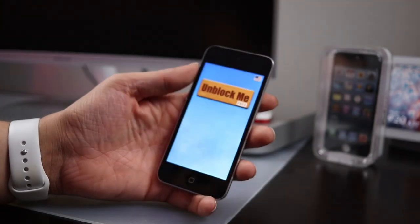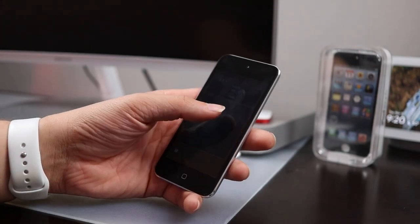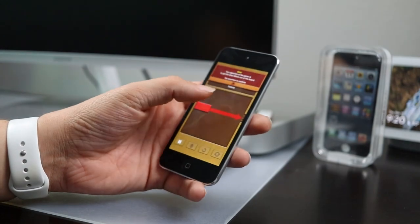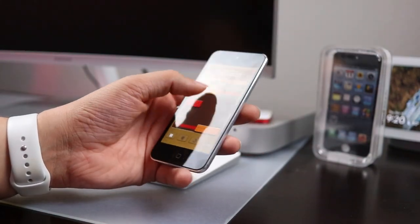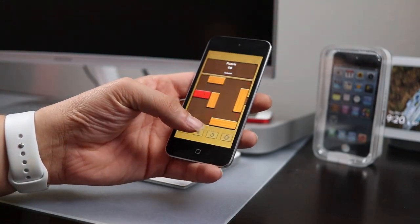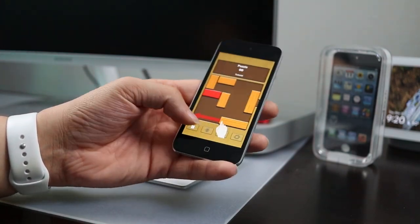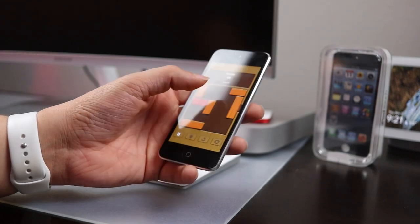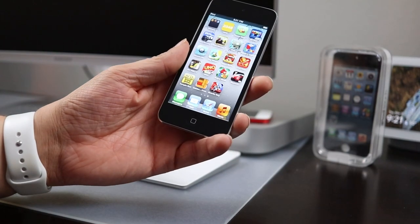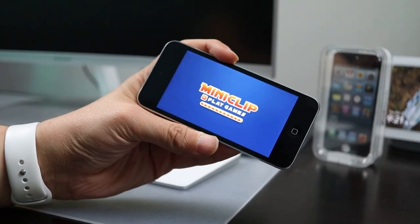Unblock Me was another one I enjoyed — a good one to play while listening to music when you wanted something mindless. You'd put it in relax mode, and the whole point was to get the little red brick out of a maze by sliding the other bricks out of the way. You had to clear a path to get the red brick out by dragging the other bricks aside.